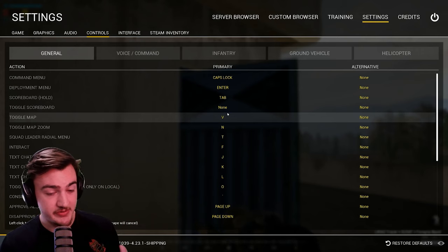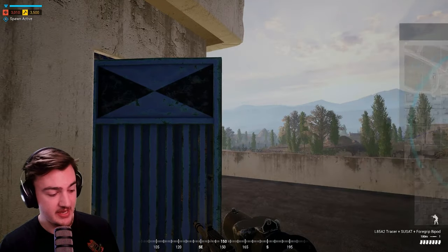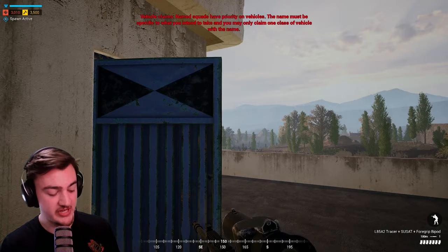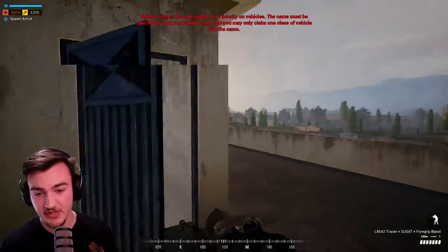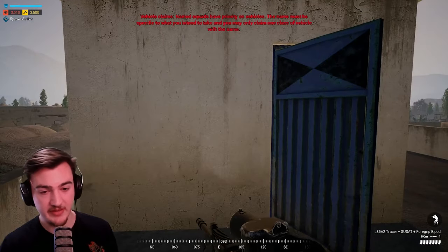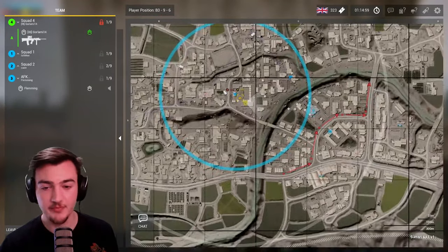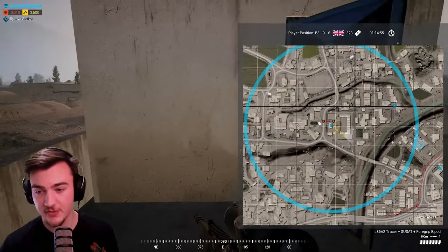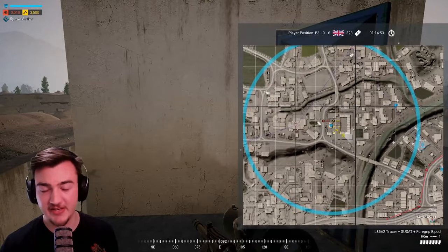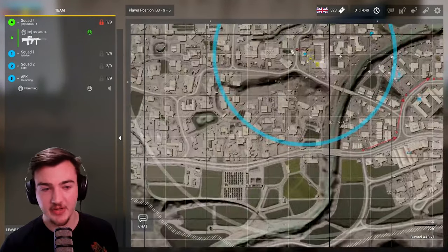I preferably use V. It's easy for me to quickly hit it — just taking my finger off the D key, still keeping the middle finger on the W key. And also keep your command menu on the Caps Lock key. Your command menu allows you to pan around the map. The regular map view only allows you to zoom in and out based on your position, so if you're trying to look at somewhere across the map, you need to open up the command map.